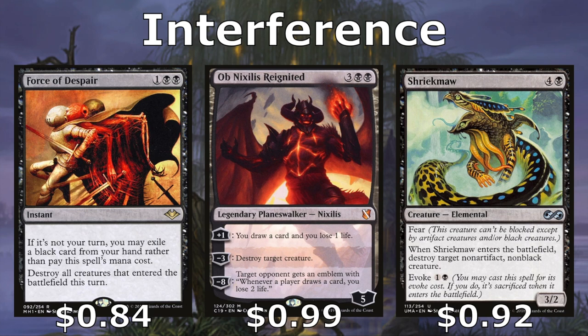Ob Nixilis Reignited has several abilities, but we're mostly focused on that minus three because it allows us to destroy target creature, and then you're usually going to be ticking it up drawing a card and losing a life until you want to destroy another target creature. Shriekmaw is a great fit in this deck because it has Evoke — so it enters and is sacrificed, you still get to destroy a creature, and you get all your creature enters and dies triggers. Or if you want, you can pay five to have a 3/2 with fear and destroy a creature.